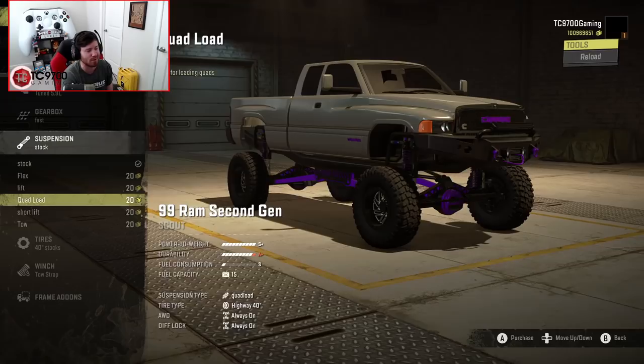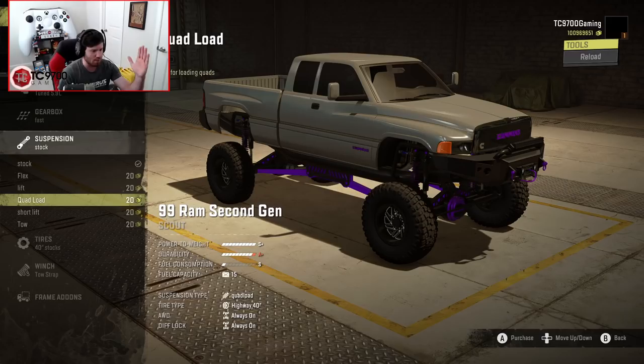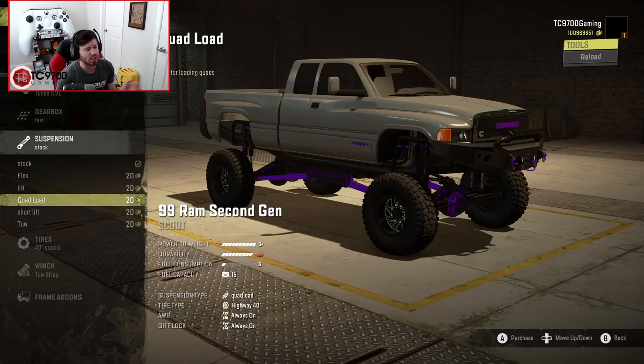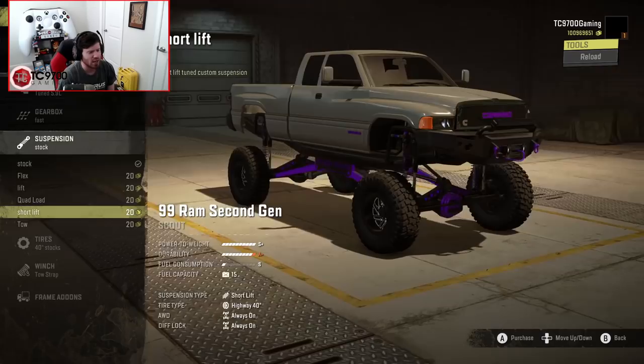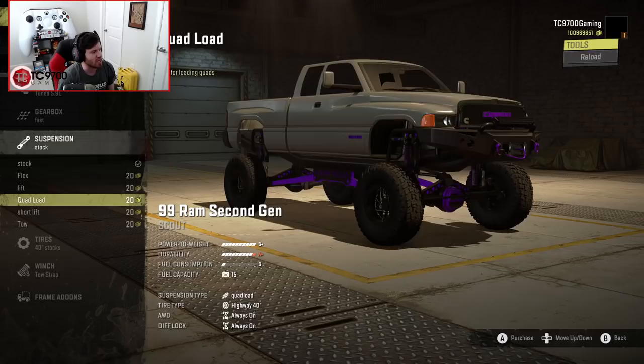If you don't know what the quad load does, here's a brief rundown: it began as a bit of a joke and evolved into Lime putting this active suspension on his trucks where, when you activate it, the front goes like a million miles in the air and the rear slams down — effectively a way-over-the-top, meme-worthy version of a squatted truck you could use to drive something into the bed. Then you have the short lift, which is kind of an in-between. And then there's the tow-tuned suspension — definitely use that if you're going to be hauling anything heavy.